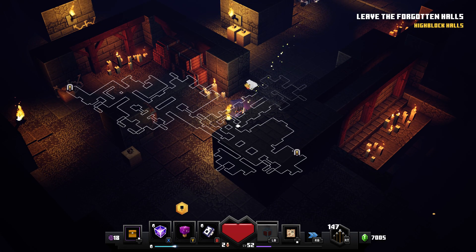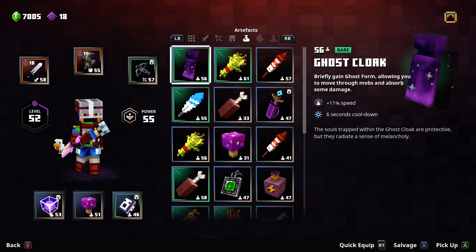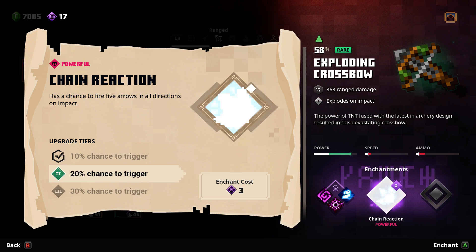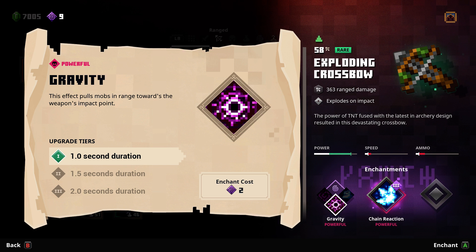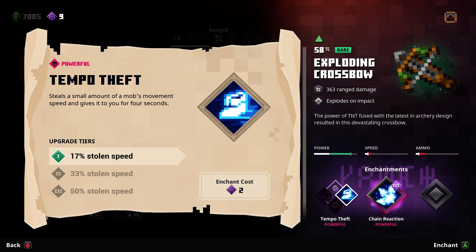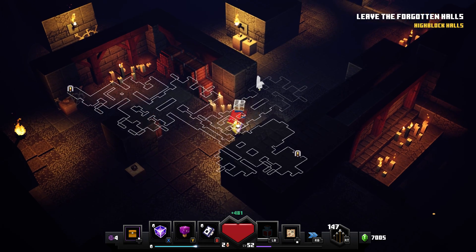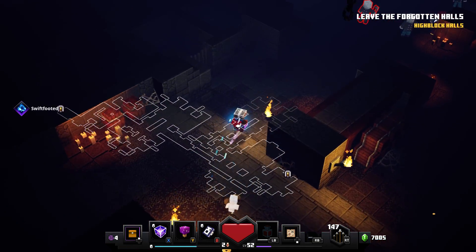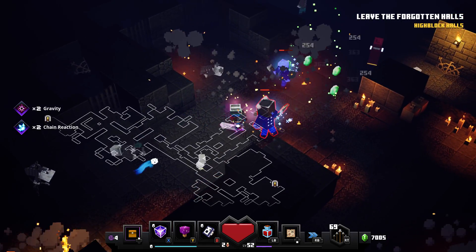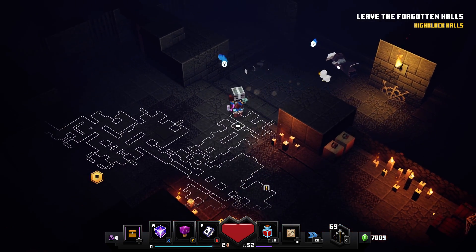Soul gear is not bad — it's amazing if you have actually strong soul gear, which I don't. Chain Reaction is an obvious enchantment choice for the crossbow because it chains and then explodes while it chains, which is awesome. I won't fully enchant it because I don't use my bow often and the arrow situation is annoying — having to constantly collect arrows.